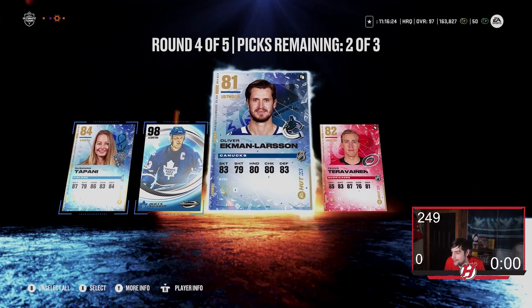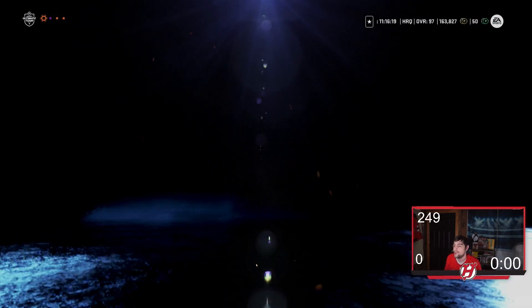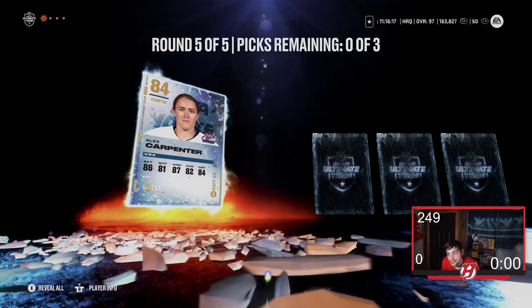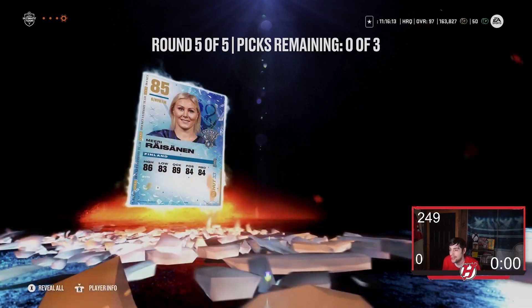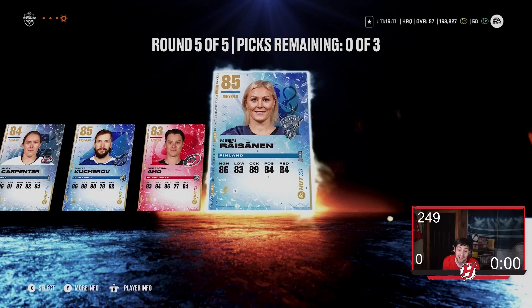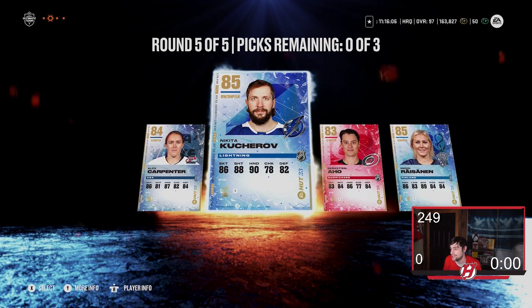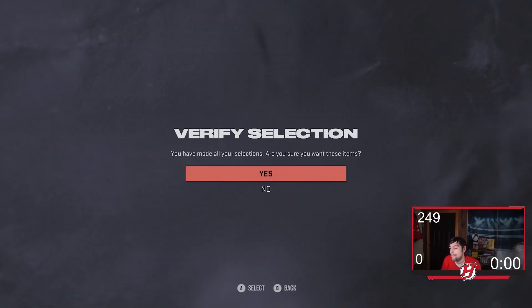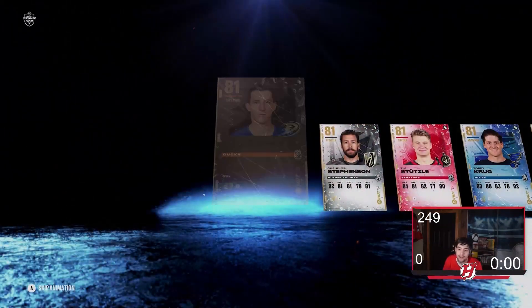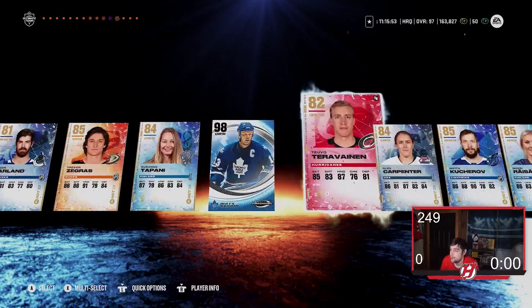We still got round five here — round five could still be decent. Already got 98 Sundin. Round five: Carpenter, Kucherov, Aho. That's certainly okay. I cannot complain about round five not being good after getting a master set player 98 overall. Pack number two was probably worth it — 160,000 coins for a 98 overall master set player item. You make your coins back. What a pull — definitely my best pull of the year.